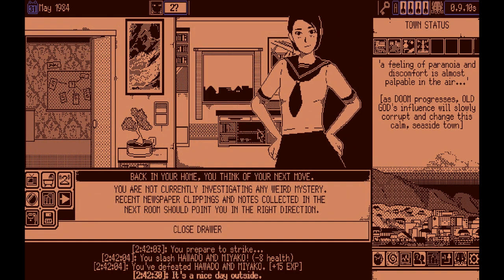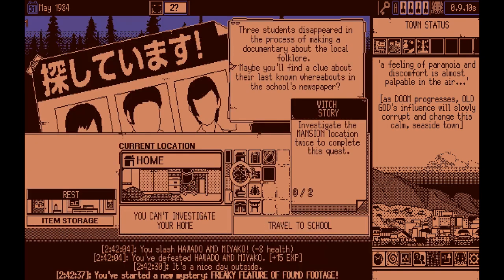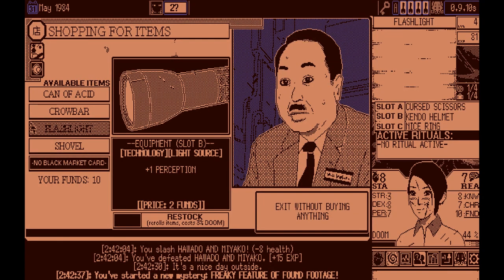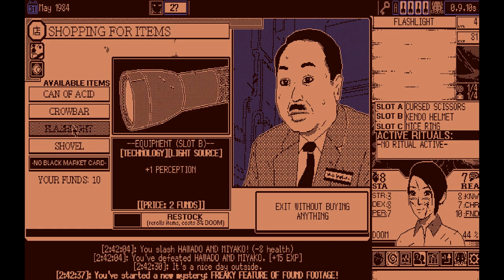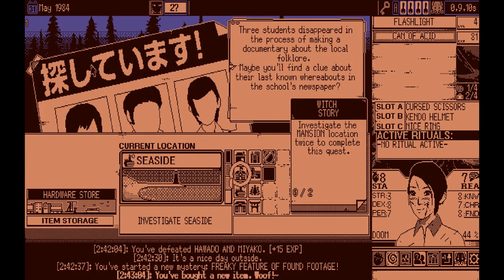Cut off from the outside world — take the key. The friendly dog is gone so the only place we can go is the hardware store. Can of acid, a crowbar, a shovel — let's buy the can of acid because why not? Are you saying an 18-year-old witch doesn't need a can of acid? Who are you to tell her she can't have her can of acid? Let's go to the schoolyard and threaten somebody — student shoves you away and escapes screaming for help.